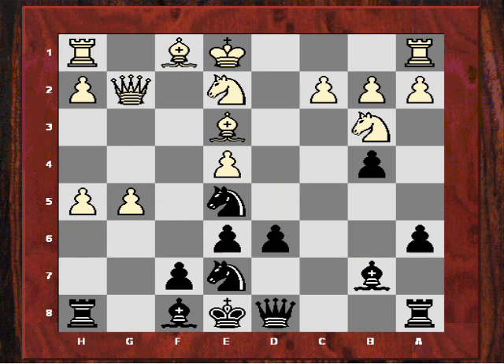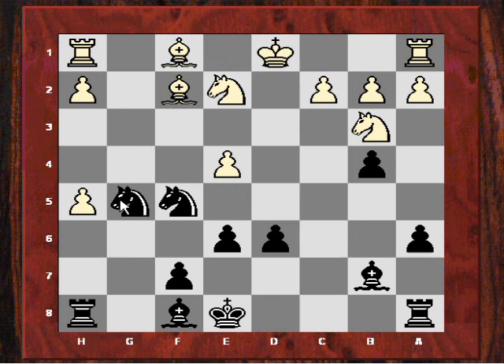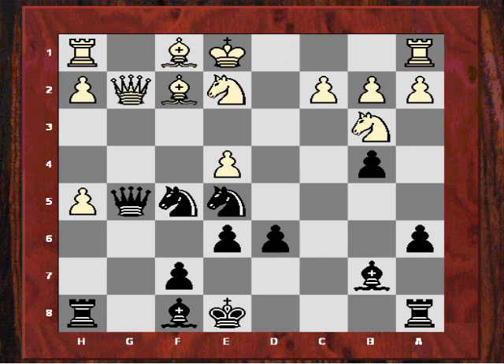So after h5, if he took en passant, f5 would cause this central collapse. What Alexei did was actually gxh5. Now we see this pin on this pawn being exploited. Nf5 is played — the bishop has to move. It moves to f2. And now another beautiful move — can you see if you can spot it? I'll give you five seconds. Black played the beautiful move Qxg5, a temporary queen sack. Qxg5, Nf3, the king moves, Nxg5. And the damage doesn't stop there — this pawn is going. The pressure is now huge on this pawn and this diagonal. Black's much better here.